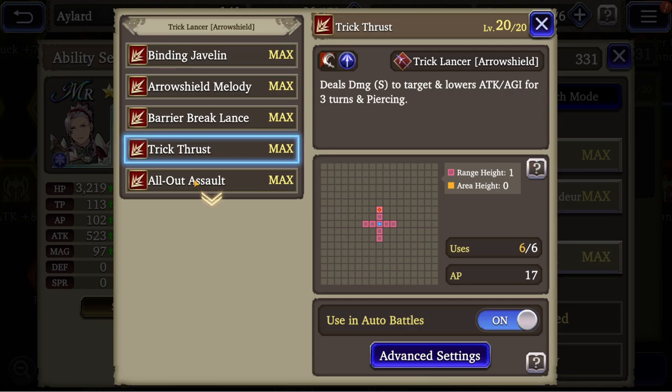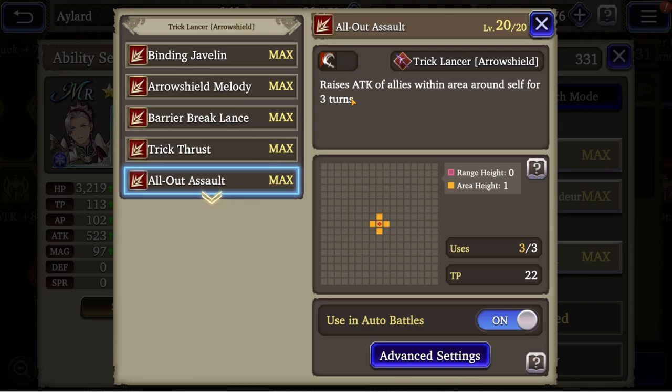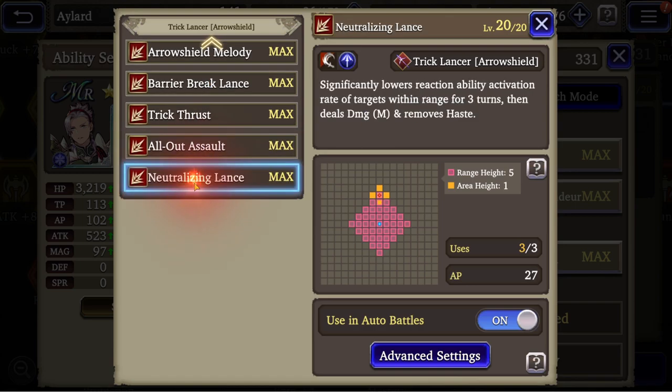Trick Thrust would be best used against opponents that have just acted. Their agility will decrease and they will regenerate their CT slowly. There's also an ability that raises attack of allies within Arrow Run self, significantly lowers reactivation ability of the target within 3 range, deals medium damage and removes haste — very situational, but not bad against targets with reflex.